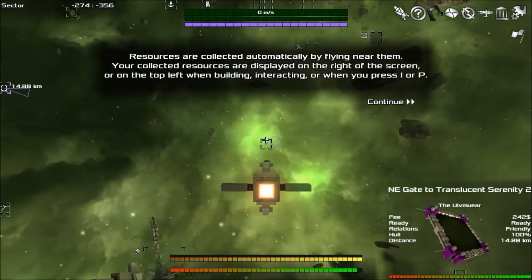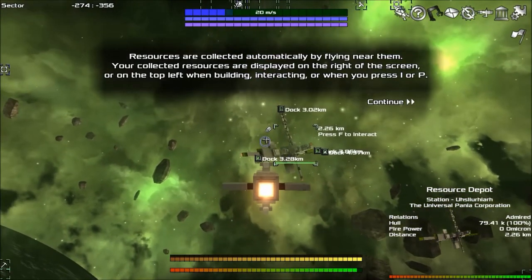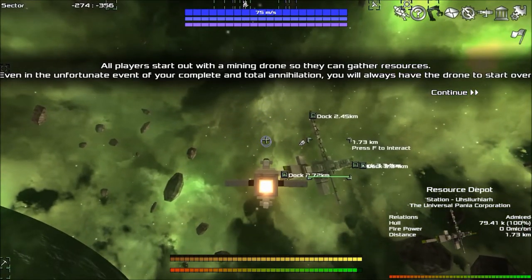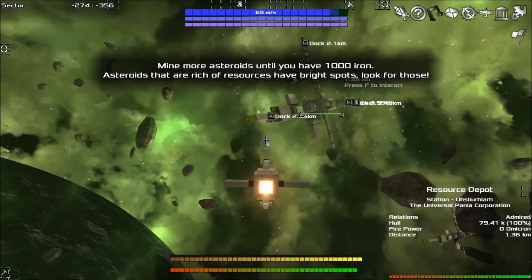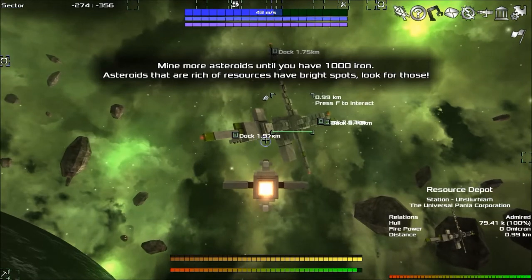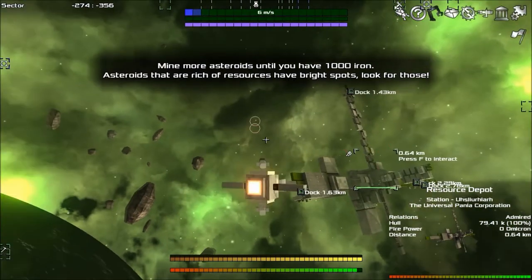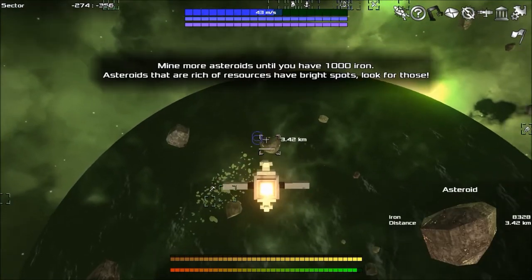We have a corvette. All players start out with a mining drone so they can gather resources — and even in the unfortunate event of your complete and total annihilation, you will always have the drone to start over. Because you are a drone, ladies and gentlemen — that's the message this game is trying to teach you. Mine more asteroids until you have 1000 iron. Asteroids rich in resources have bright spots, so look for those.